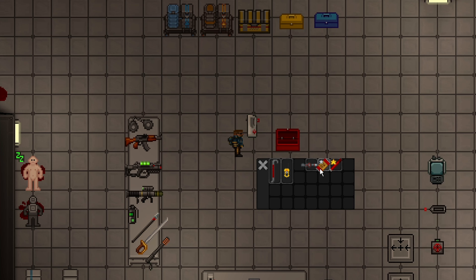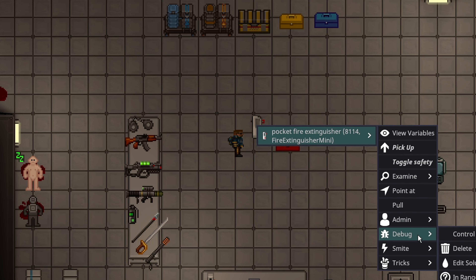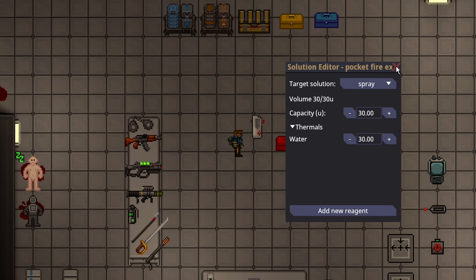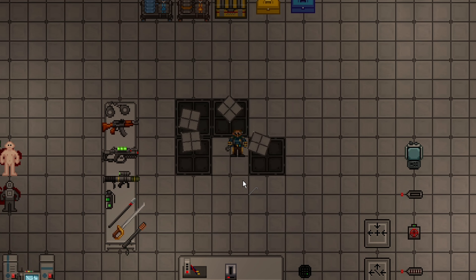Emergency toolboxes now feature more specific items for an emergency: a handheld radio, a new item called a pocket fire extinguisher, and an emergency welder. The pocket fire extinguisher is basically a normal fire extinguisher but it fits in your pocket and only holds 30 units instead of 100. You can now also pry multiple tiles at once, which is very convenient for fixing the floor.